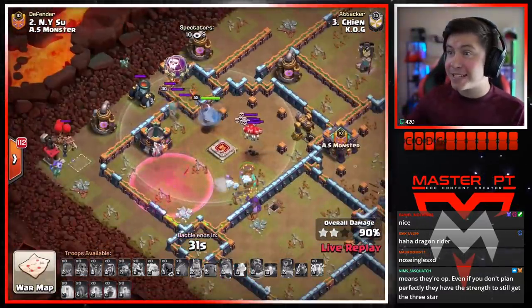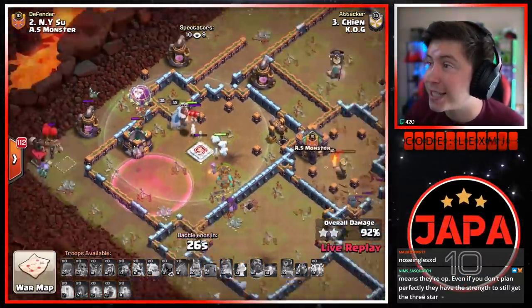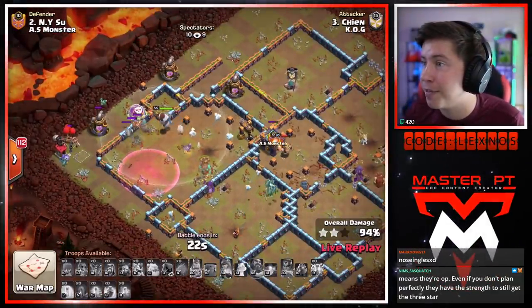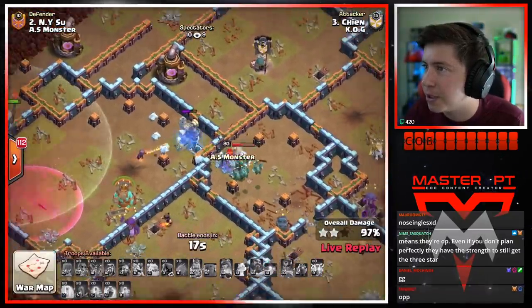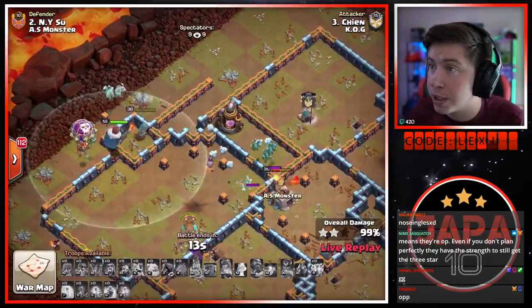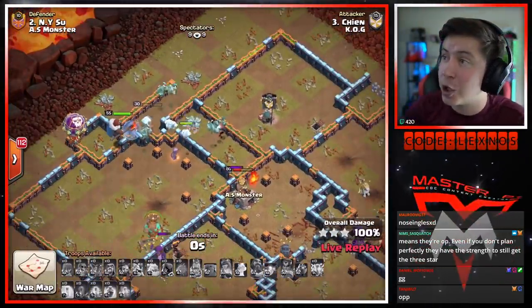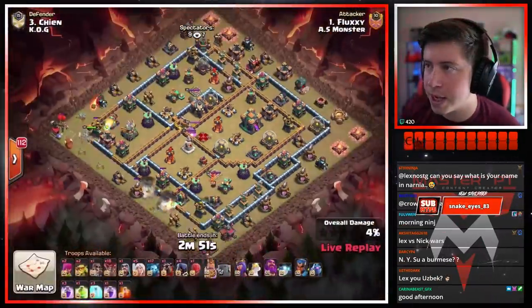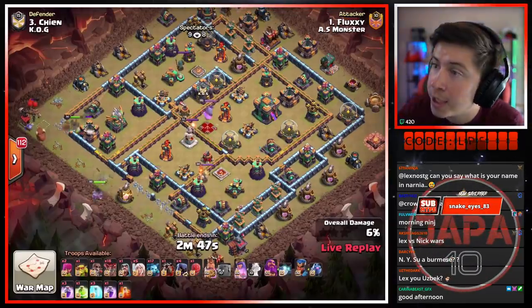Haste and loons take out the air defense — it's just one archer tower left standing. RC's alive on one HP — she gets it! Down goes the mortar. 28 seconds for cleanup and the RC stays alive. Clutch royal champion right there. This one's just barely gonna squeak by. We got the time for cleanup — king's still alive doing cleanup in the core with a bunch of minions and a headhunter. RC on one HP, grand warden at almost full health. 10 seconds to spare — it's another three star for KO G.